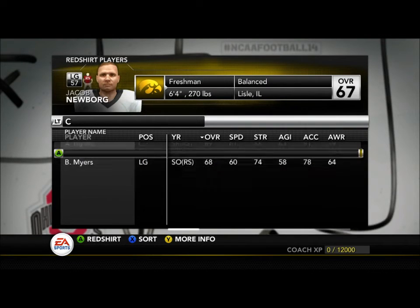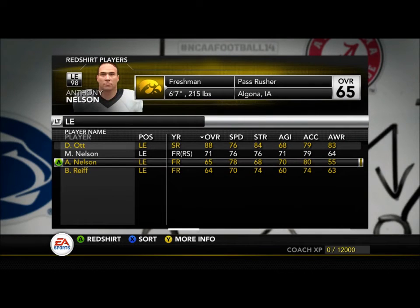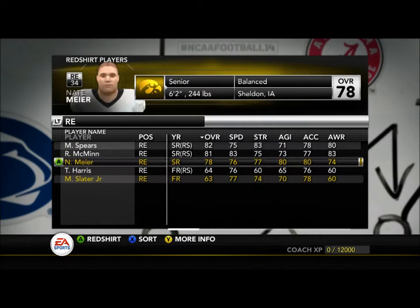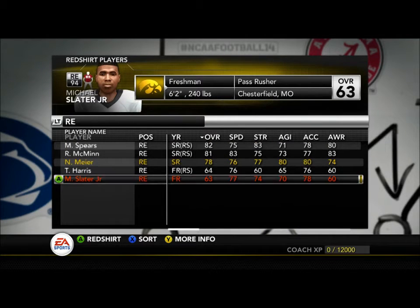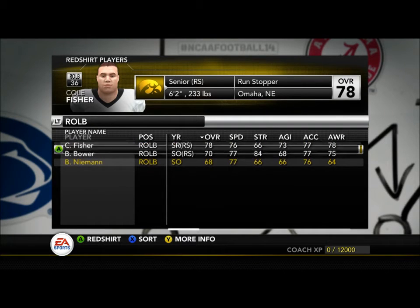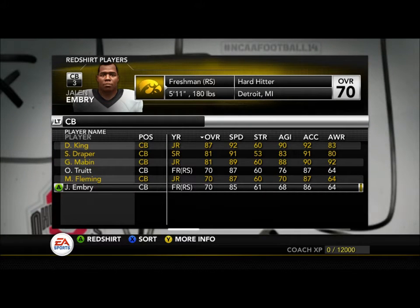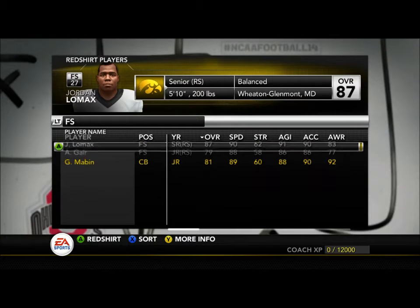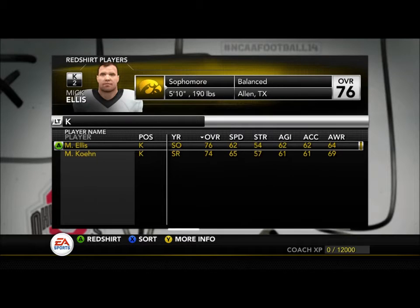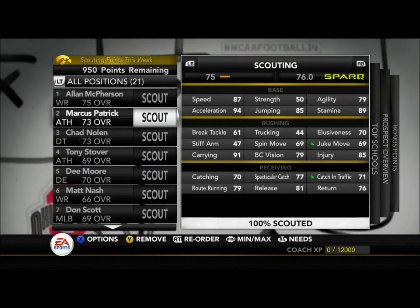Jake Rudolph was the starting quarterback in previous years but he decided to transfer to Michigan and take his talents there. That's okay for Iowa though because Jake Rudolph kind of struggled at Iowa — they really expected him to be a big prospect and lead them in the future, but he left. It's up to CJ Beathard who has stepped into the role before and done better things than Jake Rudolph, and he's only going to get better. The rest of this team is a normal Iowa team — they're tough, strong, and can get after it.